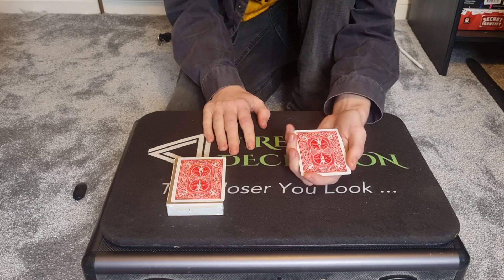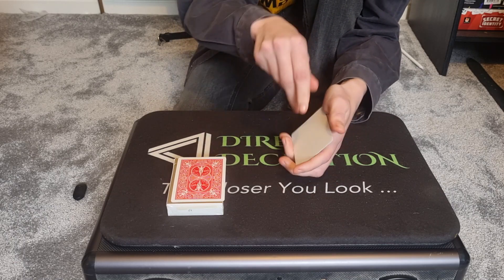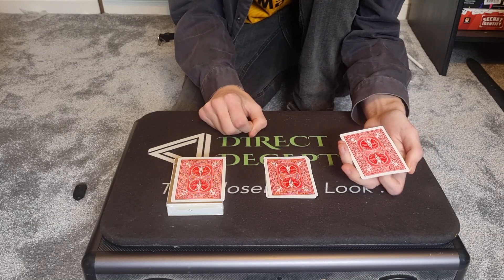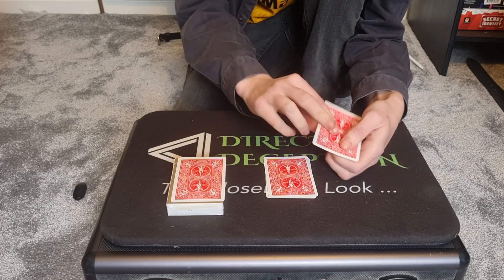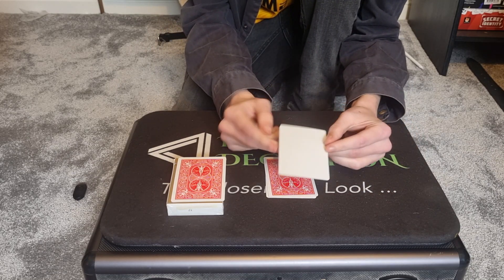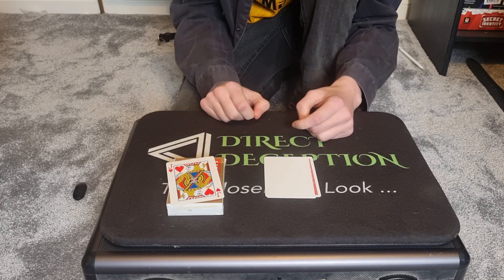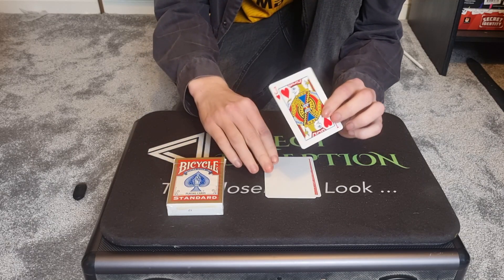I ask them where the Jack of Hearts is, and they say it's in the middle because the top card is blank and the bottom card is blank, so therefore the Jack of Hearts has to be in the middle. But they forget the rule — the Jack of Hearts is always in the place they least expect it — and they forget that the middle card is also going to be blank. Of course, the Jack of Hearts is going to be back over here.